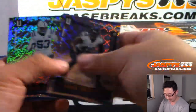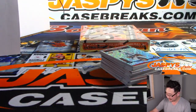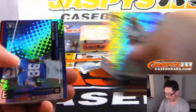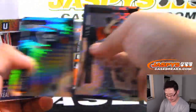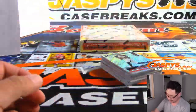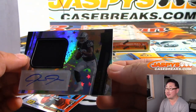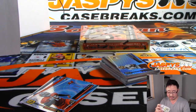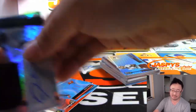Out of 150, Alvin Kamara. Todd Gurley to 129. David Sills to 129. And my boy Josh Jacobs — jersey and autograph — that is for Josh Hendricks, who got randomized to Raiders, at 150.